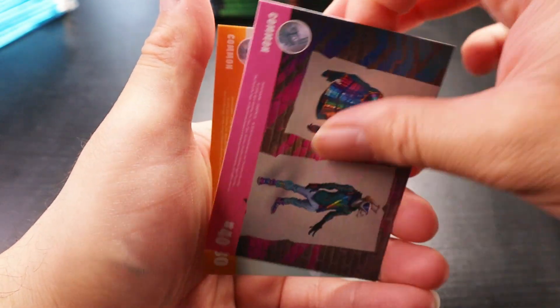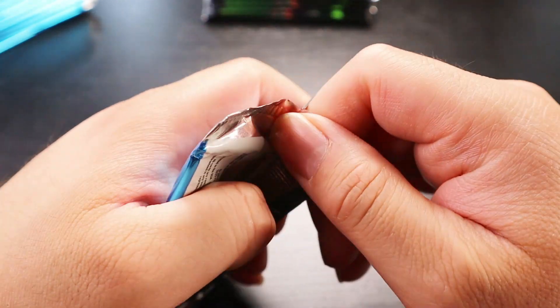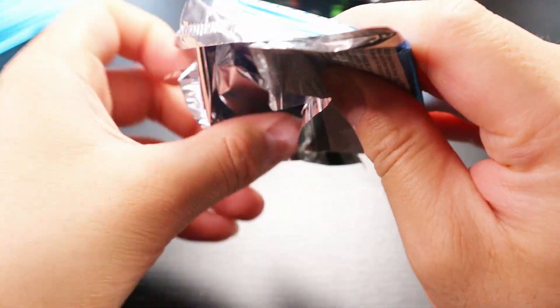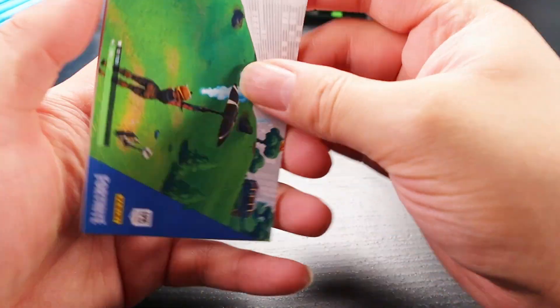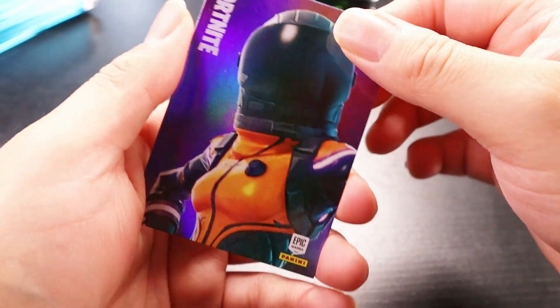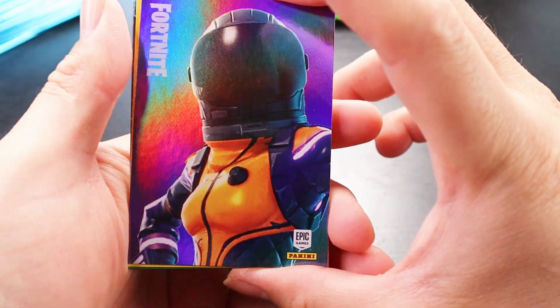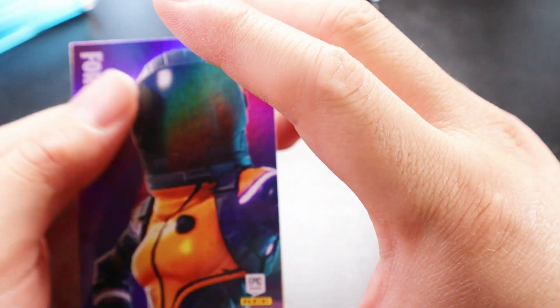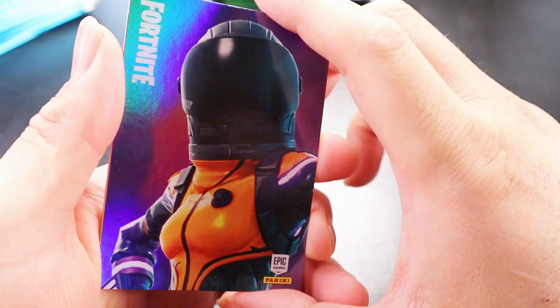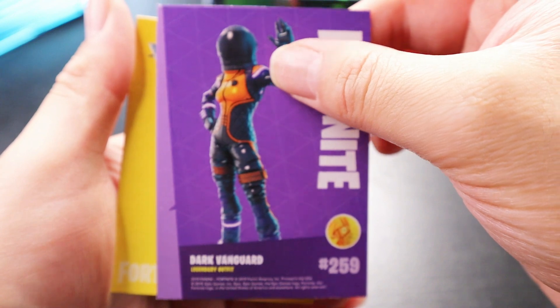That's another screenshot, followed by another screenshot, and another one. We honestly don't know how to open these. I wanted to switch it up - screenshot, another checklist, a lot of checklists. Oh my gosh - oh my god! I wasn't looking, I was looking at the checklist - it's a holo! Oh my god, it's a holo! Series one banger - that's a banger. If you grind Fortnite you know this card.